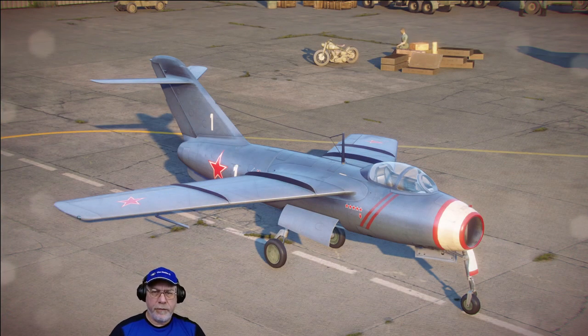Here's the Lavochkin LA-15 on the tarmac outside my hangar. This isn't a paper plane — it actually entered operational service in 1949, contemporaneous with the MiG-15, and despite in some respects being a better aircraft, was eventually phased out in favor of the MiG-15 because they were cheaper to produce.